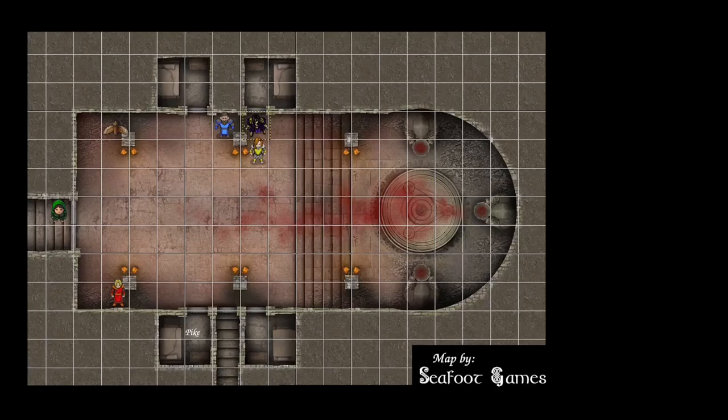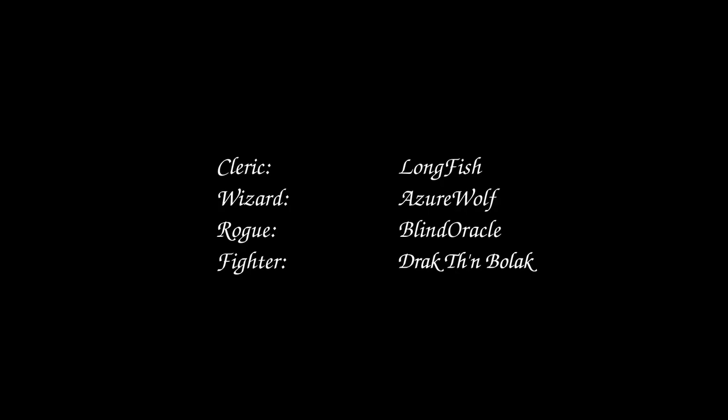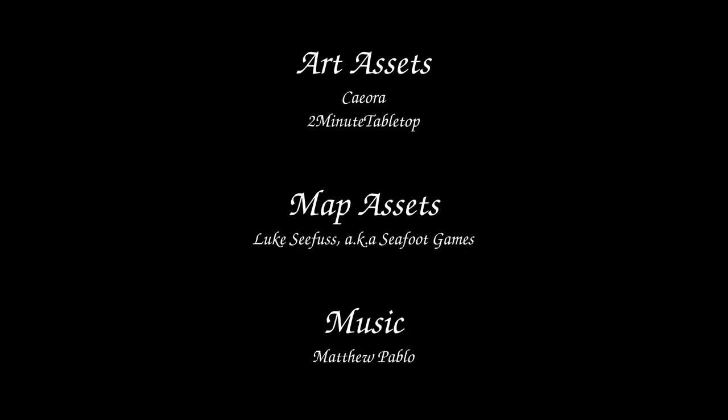The Owl flies over and aids the fighter. Longfish swings the warhammer at 20 to hit for 9 points of damage — two HP remaining on that target. Azure Wolf fires Ray of Frost: 21 to hit for 3 damage, and the final Snake Folk dies. With the Purebloods defeated, that's the final encounter in the Snake Folk Temple. The players level up to level four and move on to the next dungeon. Next week, a video covering all six encounters from the Snake Folk Temple will be released. Thanks for stopping by — I'm Sarsen Zero, see you next time.